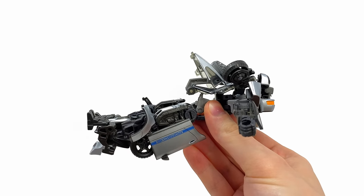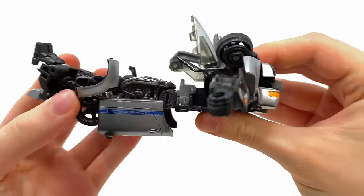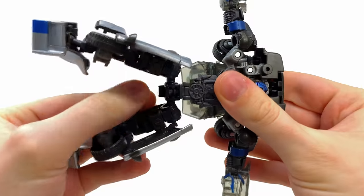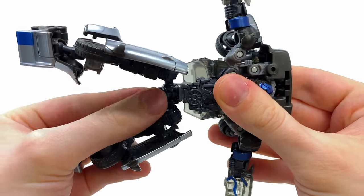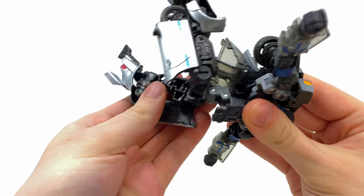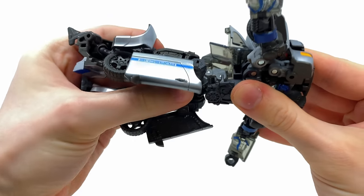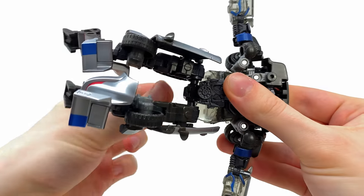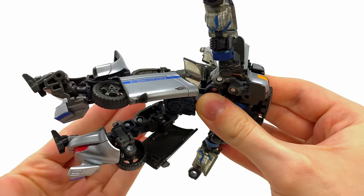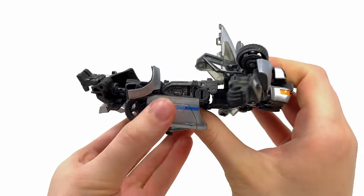This next step requires close attention. In robot mode everything is compact, but for vehicle mode you extend these joints outwards, exposing where the waist is attached — almost like a mushroom peg. Take the hips and slide them upwards to get them out of the way, making sure this piece tucks inside. Fold at this hinge joint and keep bending until it snaps into place. Make sure it's in this position for vehicle mode, otherwise you'll have an absolute nightmare later on. Then take the hip joints and straighten these outwards.